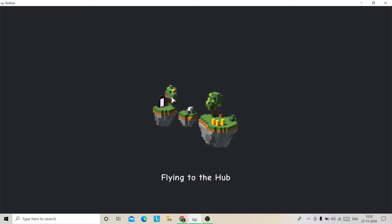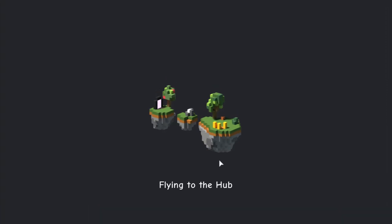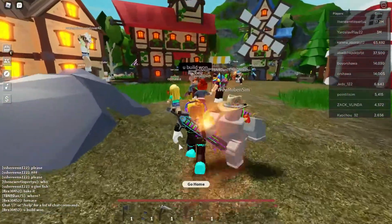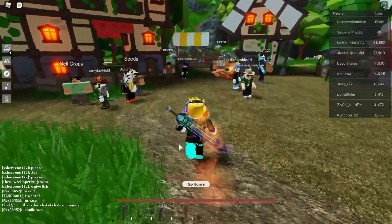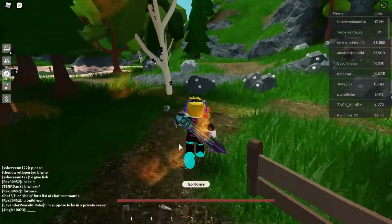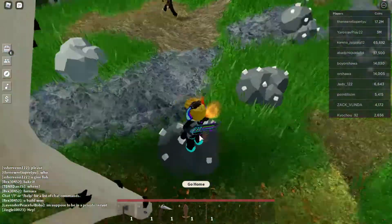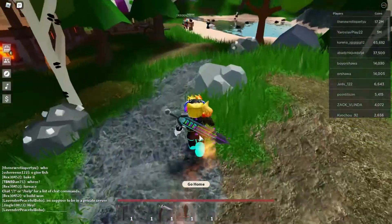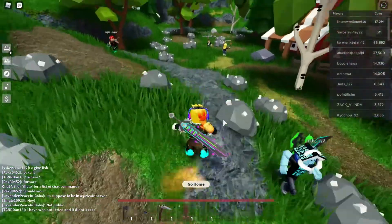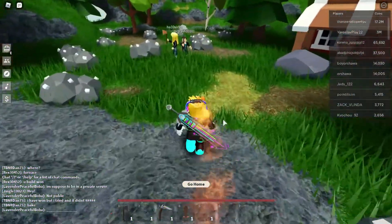Go through the portal and go to a pond or some water area. Let me show you what iron ore and everything else looks like. The things with white stuff coming out of them are iron ore. If you want stone, get the rocks that don't have anything coming out of them.